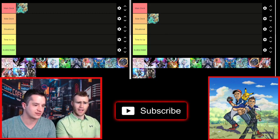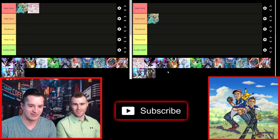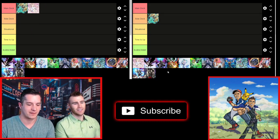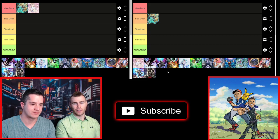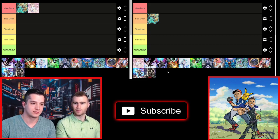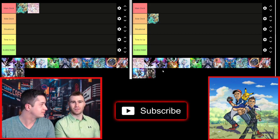Next up we have Ash Blossom. I'm going to go with main deck — it's the most generic one. We've said this a million times: it hits every deck. There's really no deck right now that plays where Ash can't hit something. Adding a card from deck to hand is one of the most basic functions of Yu-Gi-Oh decks right now. So Ash in the main deck for me.